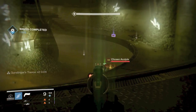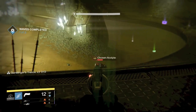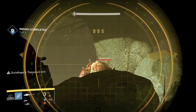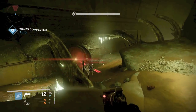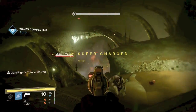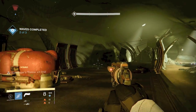Wizards and Knights will spawn with the second wave and third wave, so just make sure you've got rockets ready, or your super, or whatever you want to use in case you don't have the best guns. Get rockets, make sure you've got packs. With the last wave — the third wave of this first round — you are going to have an ultra Wizard and an ultra Knight.